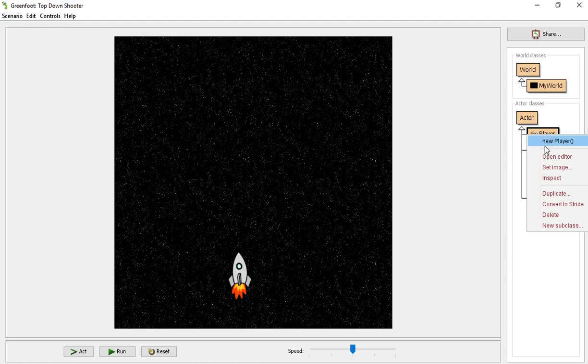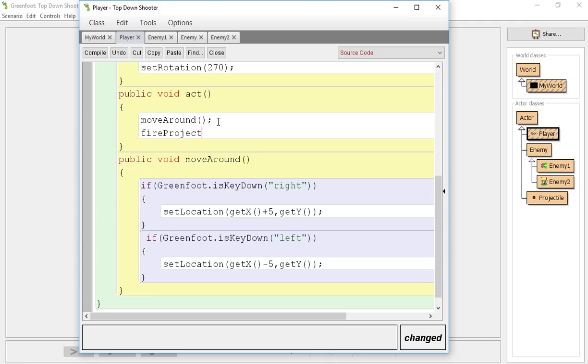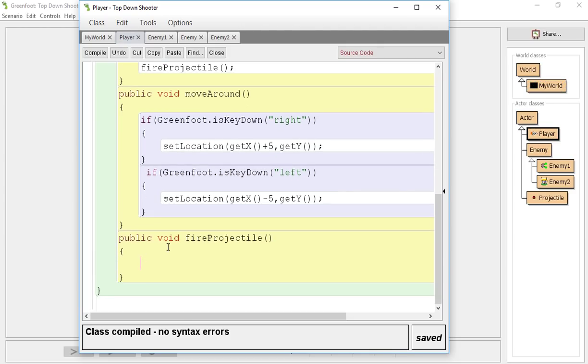As we go forward, we need to think about what is causing the projectile to happen and where it will be located. Well, if we push spacebar, the location of the ship is what we're going to use to fire the projectile. So we're going to go into the player class and we're going to call this method fire projectile. I'm going to make that method call ready — public void fire projectile — then open up our method so that we're able to fire our projectile.